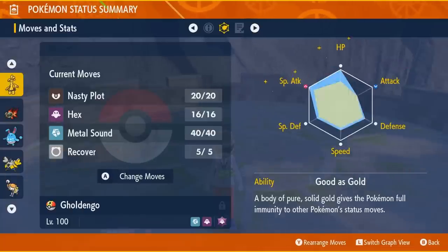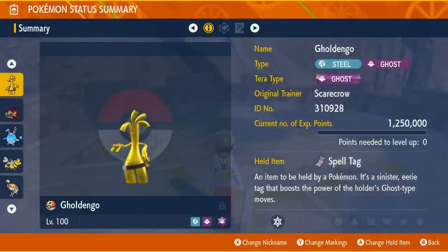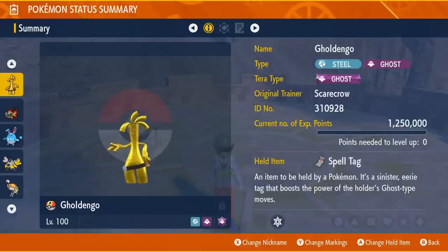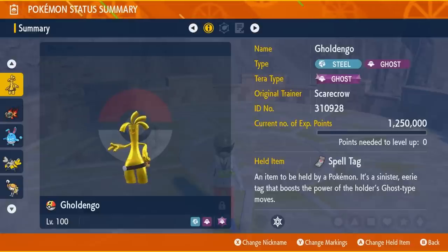Goldango is a really strong Pokemon. It has a really high special attack stat, a decent speed stat, and actually decent defenses as well. It is a Steel and Ghost type, which is a pretty solid defensive typing. Its ability, Good as Gold, prevents it from being affected by status moves — meaning it cannot be taunted, spored, thunder waved, etc. I found that often in these 6-star raids, the Pokemon will focus on trying to status you — sleep, paralysis, things like that. So having Goldango is just great both offensively and defensively.